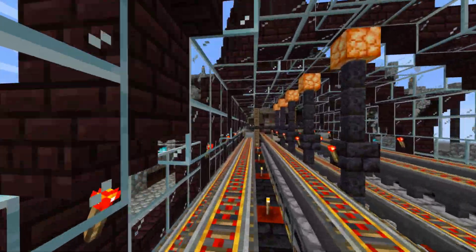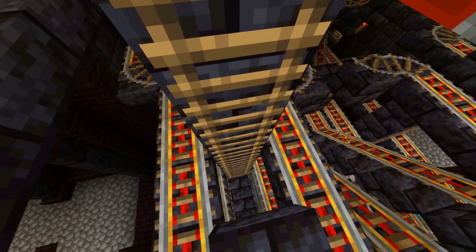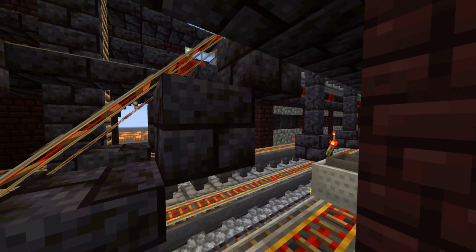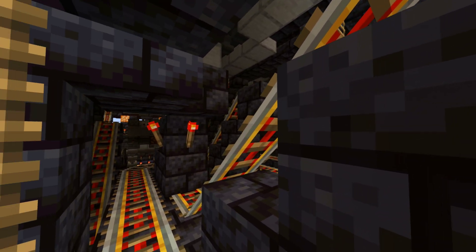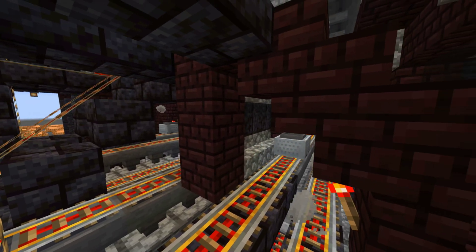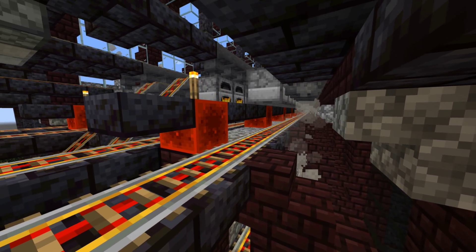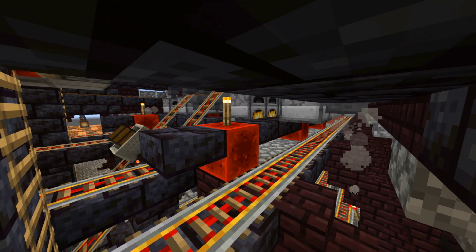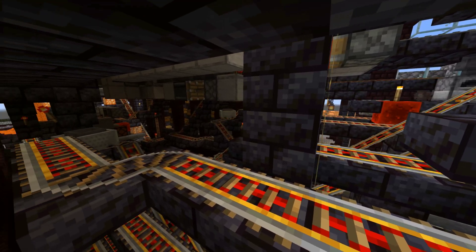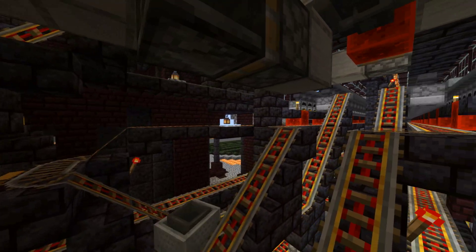After filling all the furnaces on the upper layer, the furnaces on the layer below get filled. After that, the minecart will move back up and pick up smelted items from the furnaces. Then it only has to pick up items from the layer below and it is ready to move to the shulker box loader.